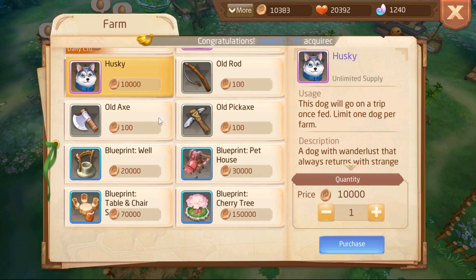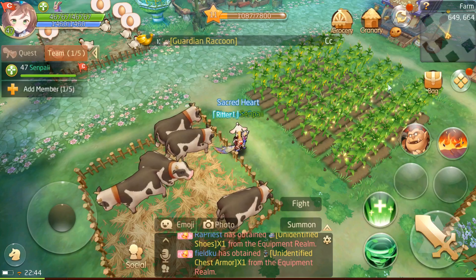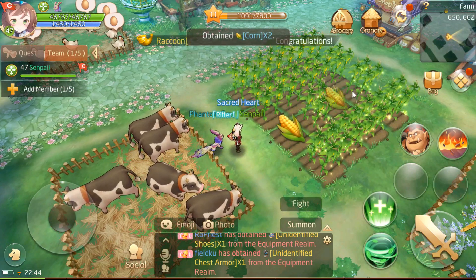There are also those items, but they are so expensive — those blueprints. So we got ourselves a Husky. The dog we got on the street was fed. Limited one dog per farm, so we can only have one — we can't have both dogs.